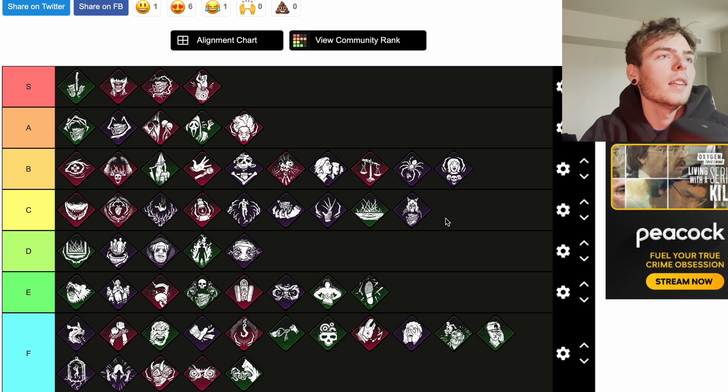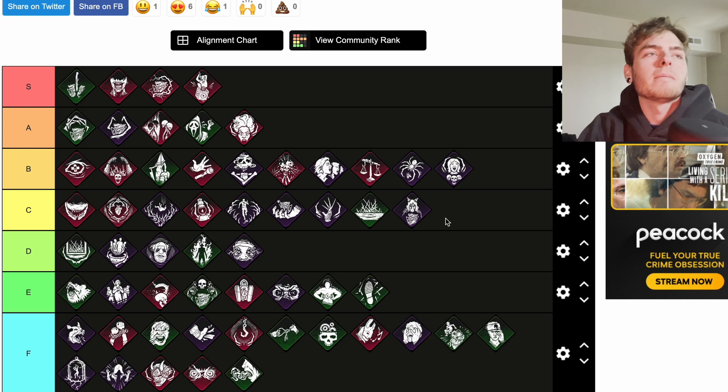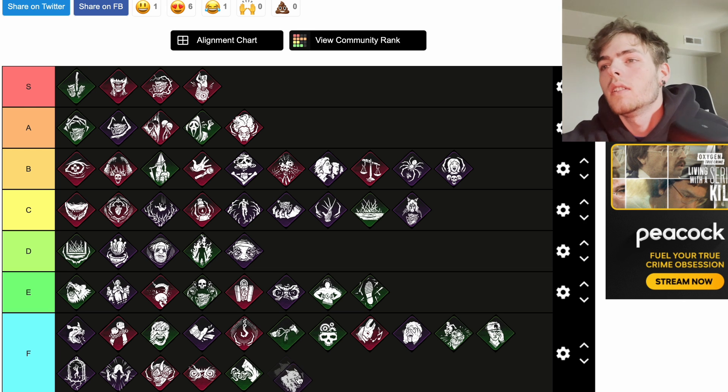Terminus: once the exit gates are powered, all survivors are Broken and can't heal for 30 seconds. I'd put that at D because you could just run No Ed which would be way better — you don't have to worry about healing when you can one shot everyone.